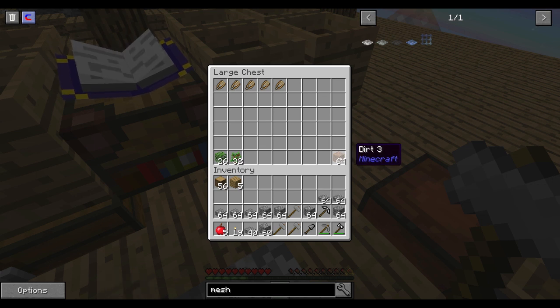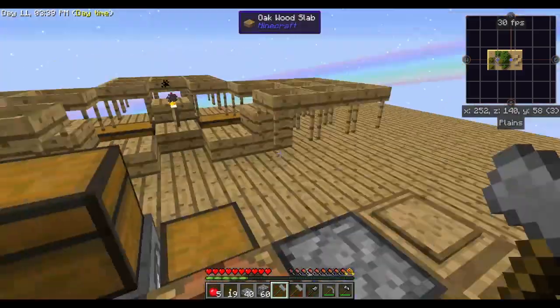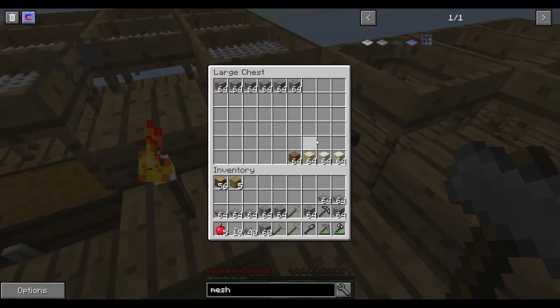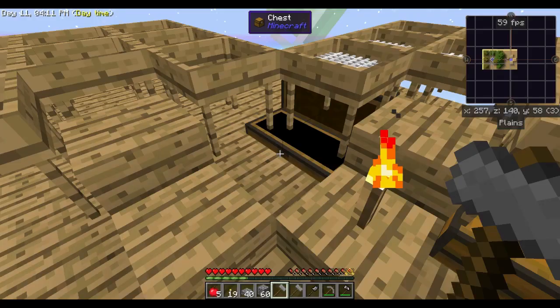I got an extra stack of dirt in here, some extra shears, and over here I have all of the things that I sifted, and some more things ready to be sifted. I wanted to sift some dirt in the flint hardened mesh, which we now have enough materials for.